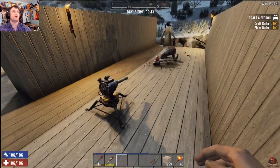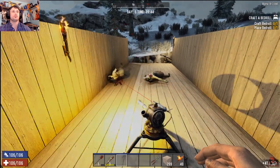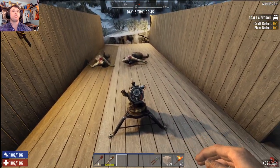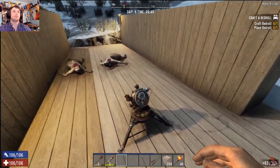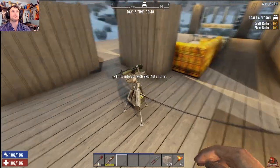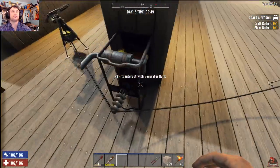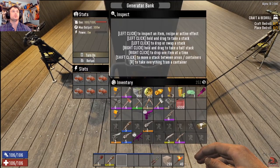It just picks out where the zombie is and follows them and shoots. These will set off demolishers, so you have to be careful when using them. Next we have the submachine gun turret, which will not give you experience and needs to be powered in order to use.